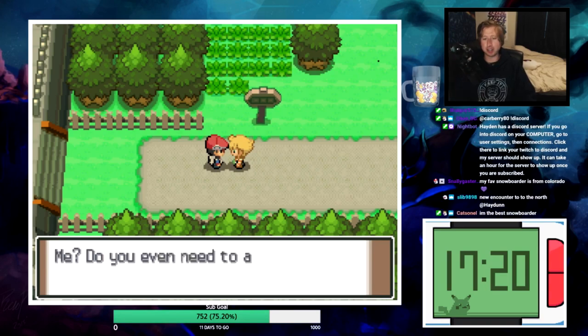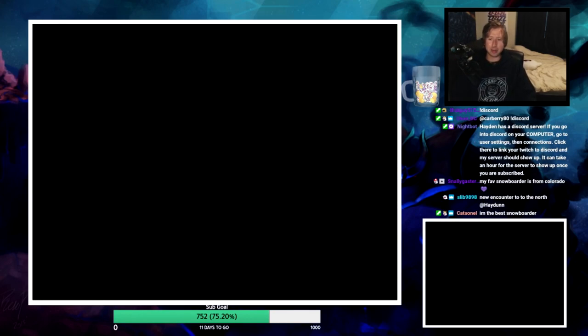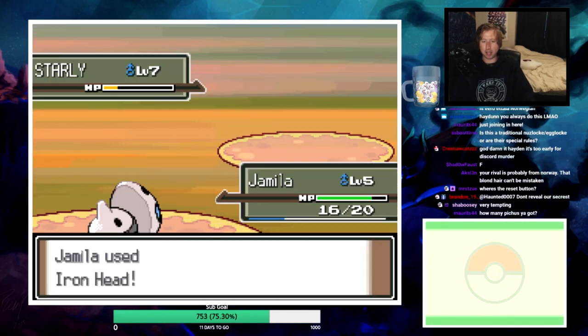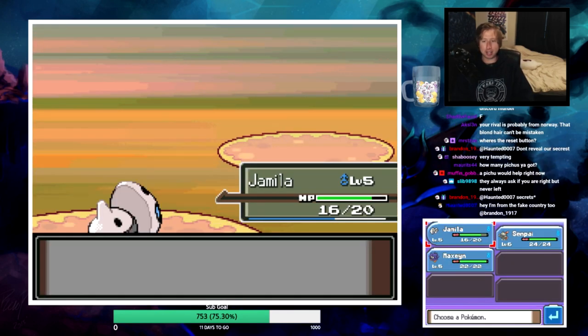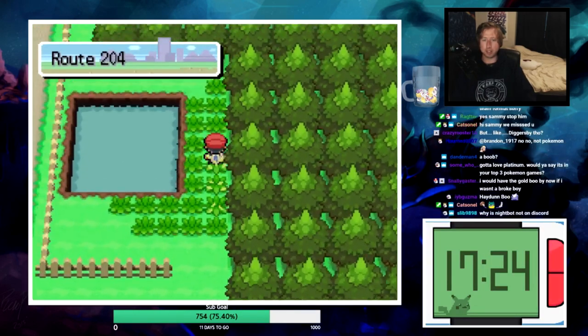Barry's here for a rival battle and it's actually kind of tough - I didn't grind at all. I thought I was just going to get an encounter but I forgot there was a battle here. Next is the Chimchar and that's not great. Here we have Route 204.